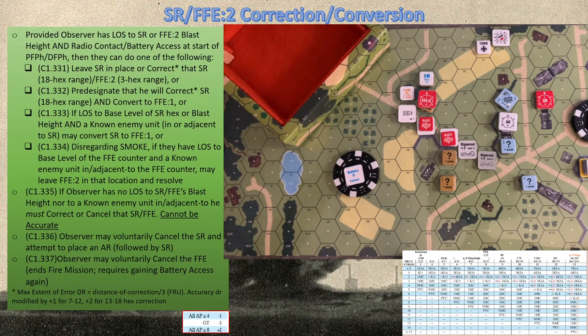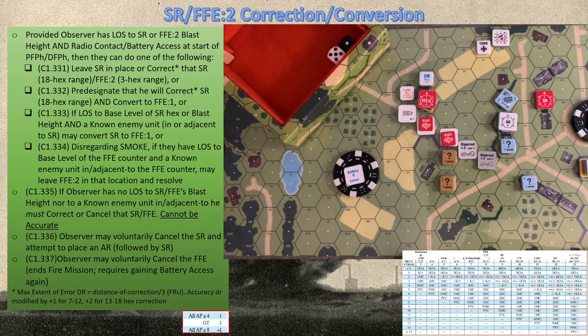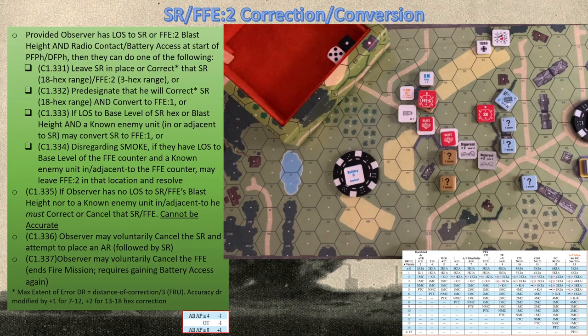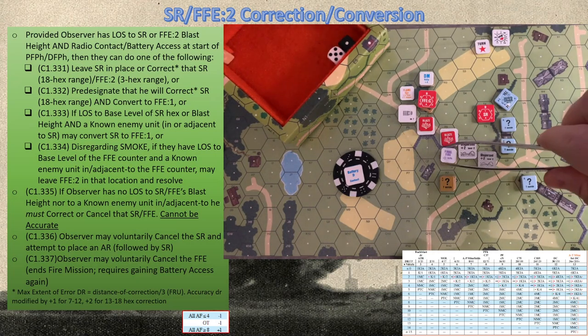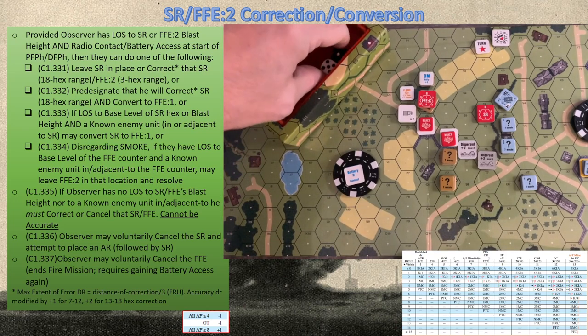We make our accuracy — which cannot be accurate — so we just roll random location and hope for a good roll. We roll direction five for one, so the spotting round will now land over here. The AR comes off, and it's end of action for the Russian observer. Skipping ahead to the Russian turn, the prep fire counters come off.